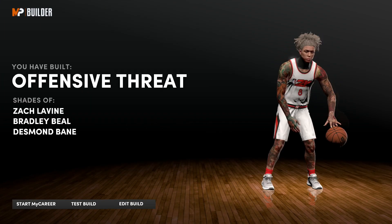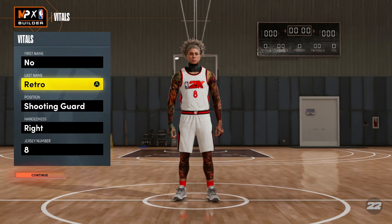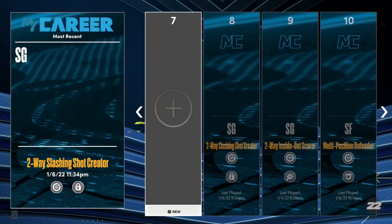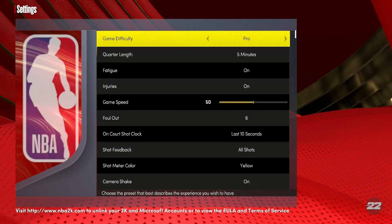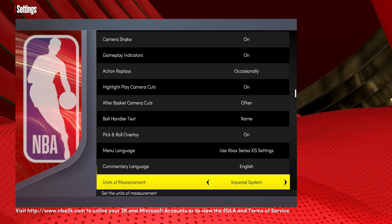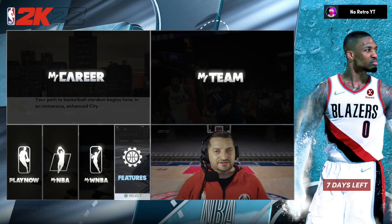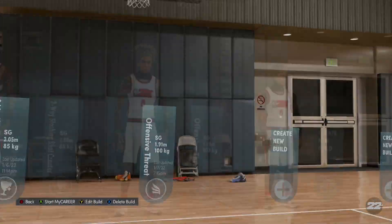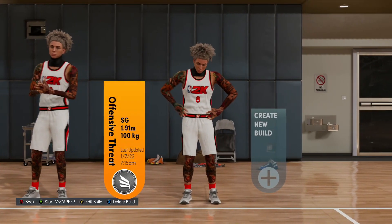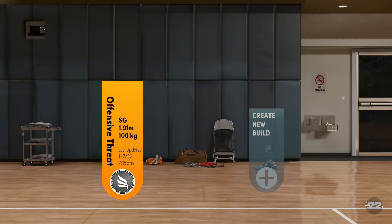Go to edit build. For those that don't know how to glitch a build out: go all the way back to the main menu, go to your features settings, go down - I don't want to hear 'how do you change the measurement system' when I'm showing you at the beginning of the video. Go back into your builder, go to the build that says Offensive Threat, 1.19 meters, edit build, yes, user revert.